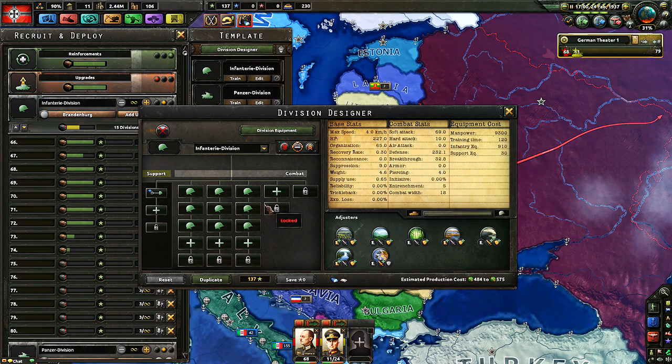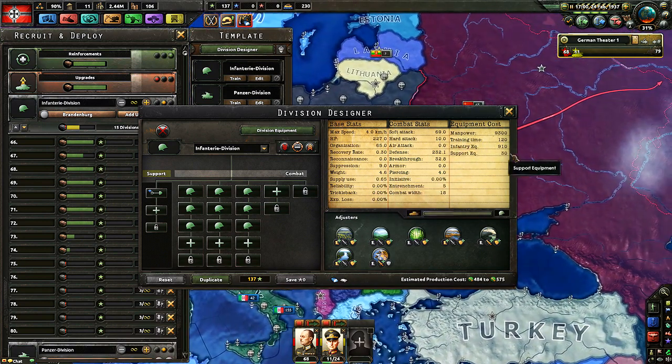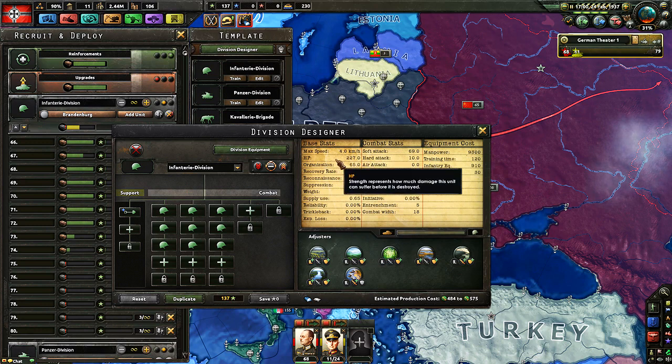Let's look at the base stats. Infantry is slow — it has a base speed of 4 kph. In forests or mountains they're even slower, and even on plains they're not that fast. Light tanks can go 12 kph. If you mix light tanks with infantry, the infantry is the weakest link so the division only goes 4 kph — you don't want that. If you want more speed, you need horses, motorized, mechanized, or tanks. HP represents how much damage this unit can suffer before it's destroyed. If you get to 0 HP, that unit is gone — all the training, time, and equipment put in, all gone.